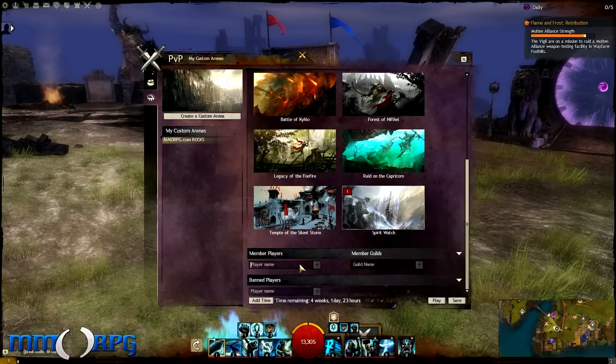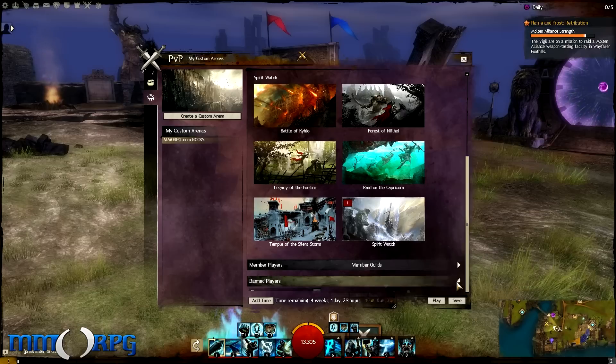Down towards the bottom, you can choose to block people from your matches, only allow certain guilds in, and choose which maps you want to allow in the arena rotation.